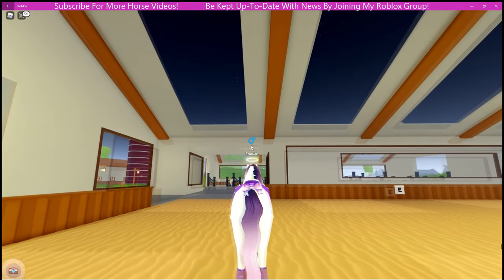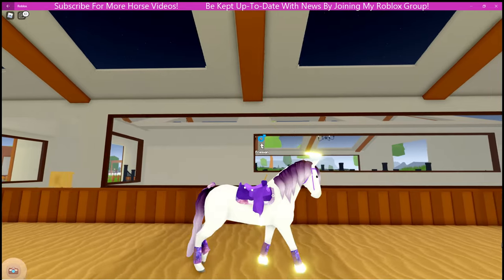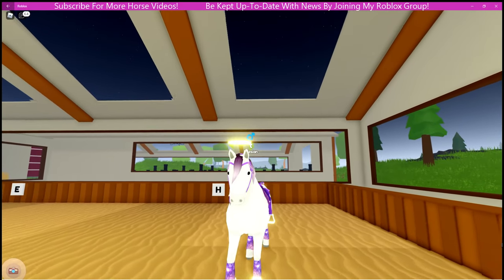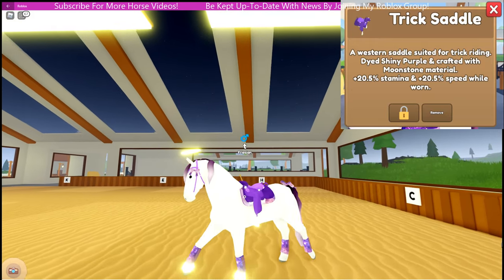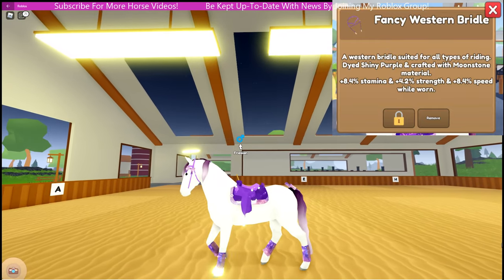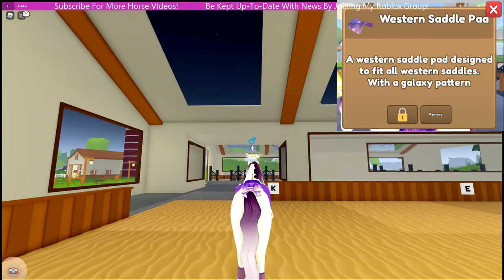Next up is T. T is looking for a name. T is a white Frisian stallion that I purchased. He has the dyed purple fade mane and tail. His current tack is the shiny purple moonstone trick saddle, shiny purple moonstone fancy western bridle, and the galaxy pattern western saddle pad. Honestly the galaxy collection is gorgeous — I love it.